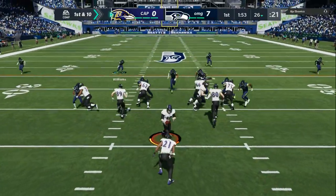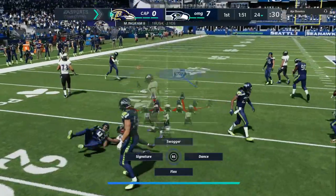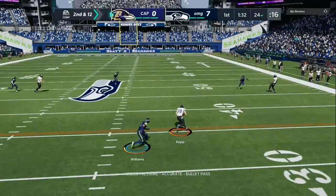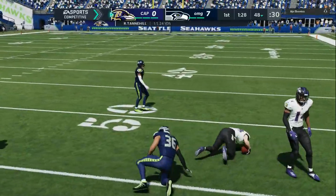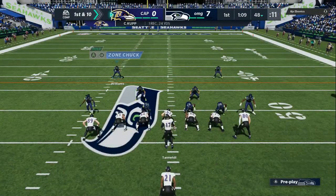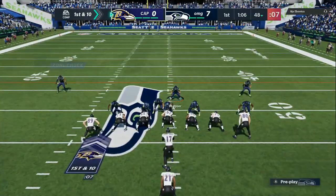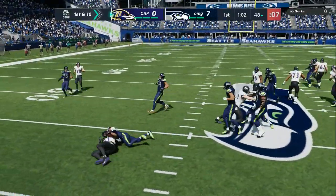What I like is the 3-4 even, just like last year. You can take a safety and put him in the linebacker position to give yourself more speed. Now Madden is always about speed, and this year it is very, very important because the user is toned down on the defensive side of the ball. So you got to bait your opponent, be in the right spot, make the right adjustments — and that's what your boy Fat Dollaz is here for.